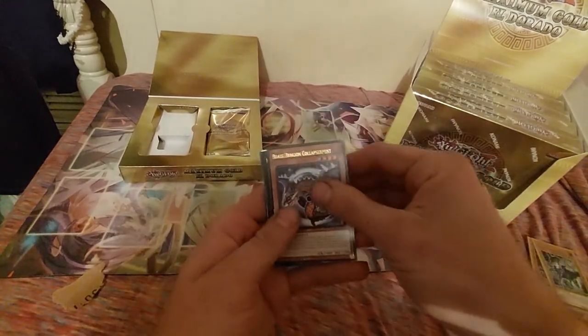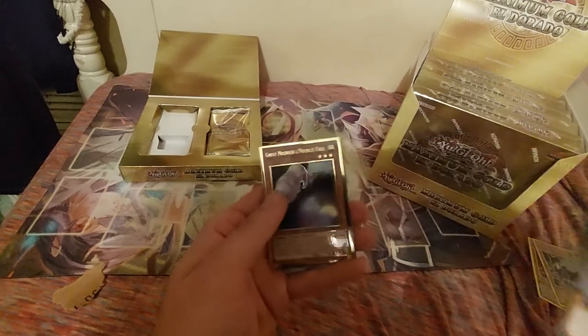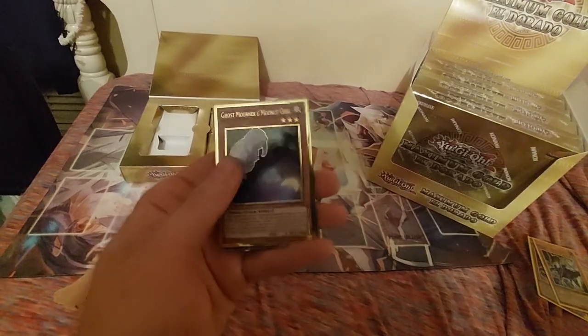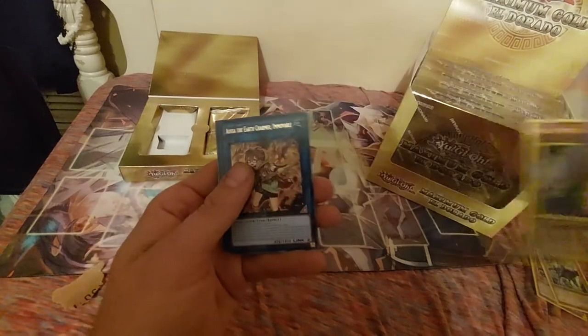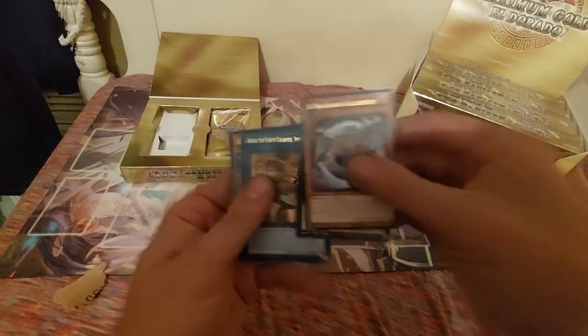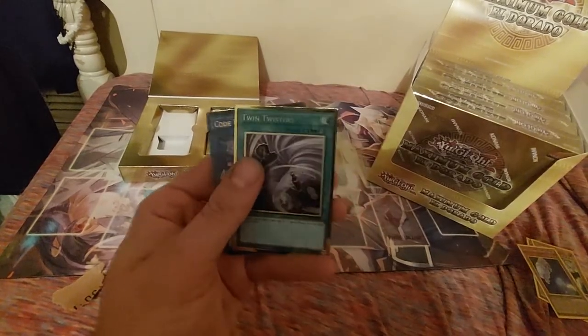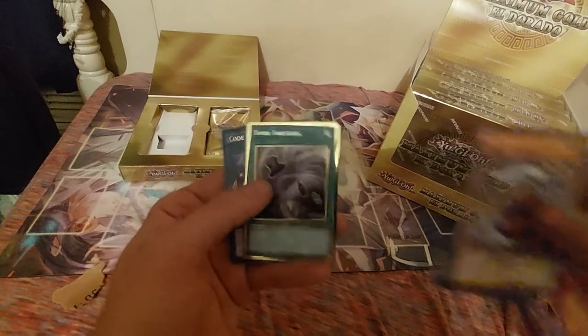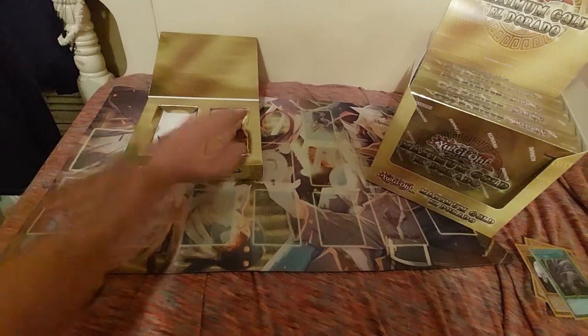Let's get into the next one and just tear through these real quick. If there's anything new, I'll read it off. We got Black Dragon Collapserpent, Number Four Numeron Gate, Katfari. We got Ghost Mourner and Moonlit Chill — such a pretty card, I still like that one. And then Earth Charmer, Zephraexia, and what looks like our third, fourth, or fifth Twin Twisters.